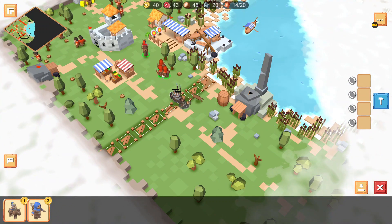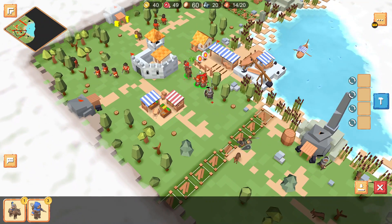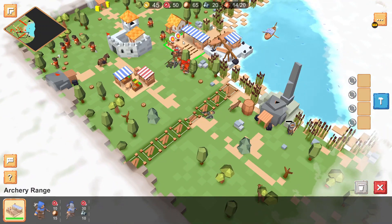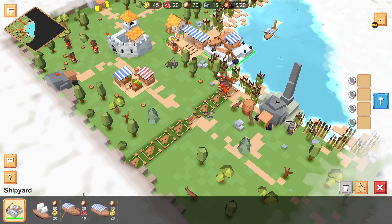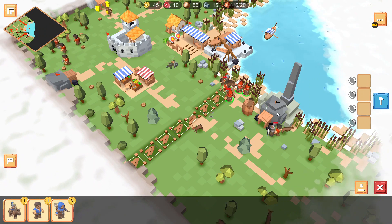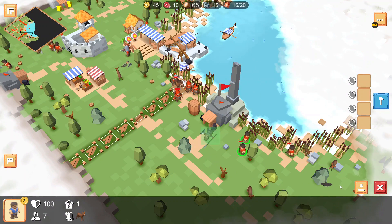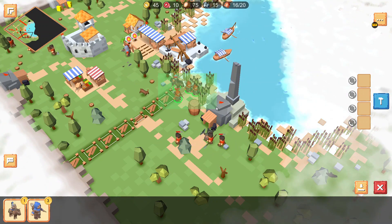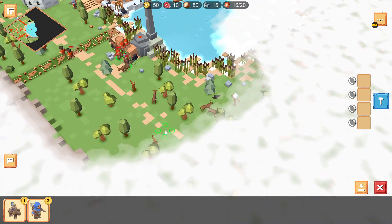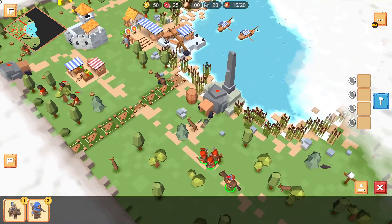I'm getting some archers here and I'm trying to just get rid of these infantry that are guarding that metal mine. I get the shipyard out as well with a fishing ship to get some food. I'm almost about to capture this mine here. Some of my peasants are getting hit — I'm not sure where they're going, but they should probably be chopping down some wood.